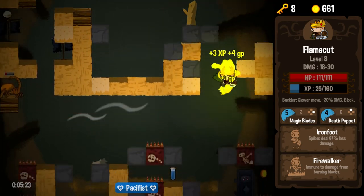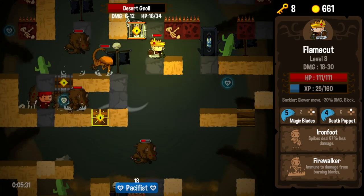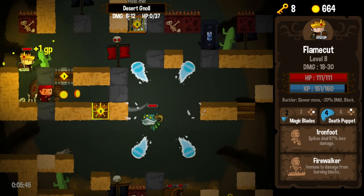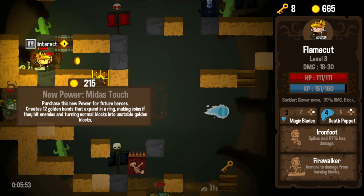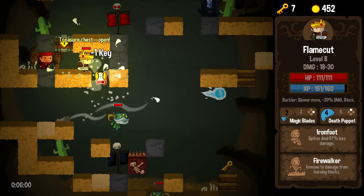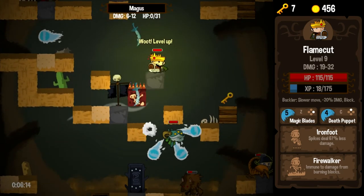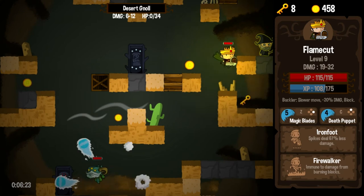So we've got a restoration shrine here. We can go ahead and use our magical, mystical blades, do a little bit of damage here. We'll use those again. And we do have that shrine we can probably make it back to over there. Luckily, we don't have to spend a key to get down here. Midas Touch creates 12 golden hands that expand in a ring, making coins if they hit enemies and turning normal blocks into unstable golden blocks. That sounds awesome — I will purchase that regardless of its cost, because it just sounds so cool.